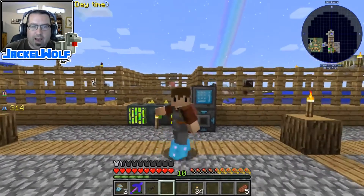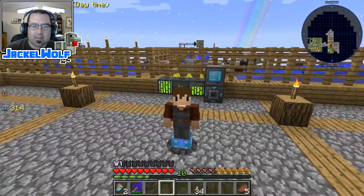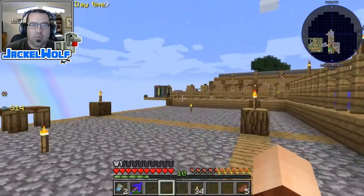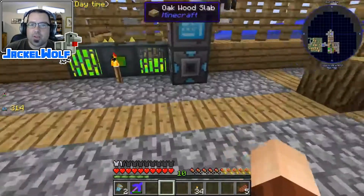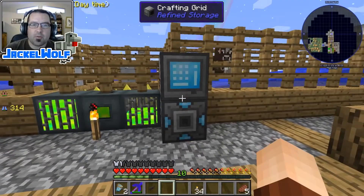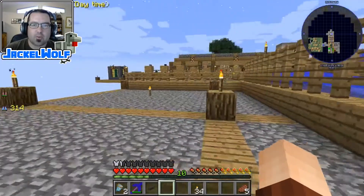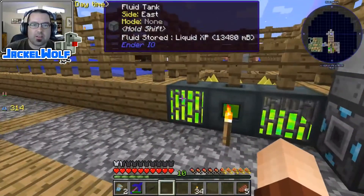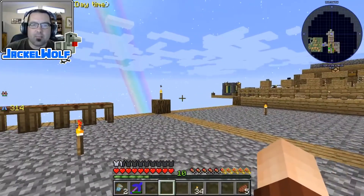Hey everyone, it's Jackalwolf back in Sky Factory 3 with another episode of Five Minutes That's How I Did It. We are going to continue from where we left off. Last episode we built a fluid storage block to store fluid into our refined storage system. Our next step is to actually get some fluid into this system, and the fluid I've chosen is experience. In Sky Factory 3, experience is a fluid in refined storage.